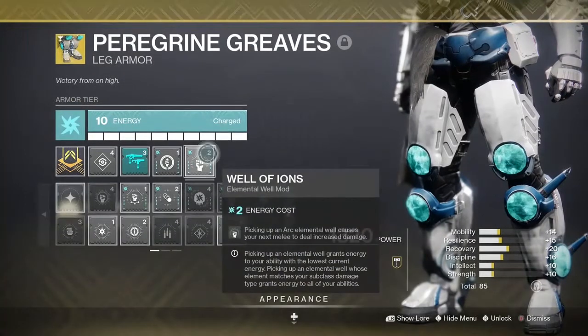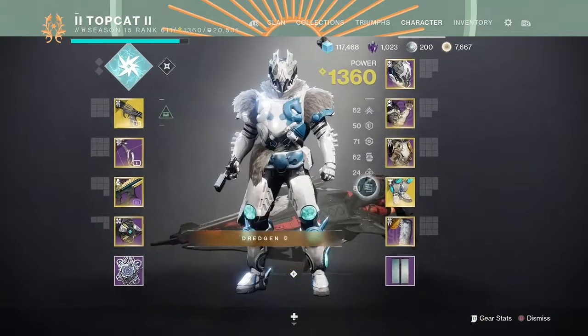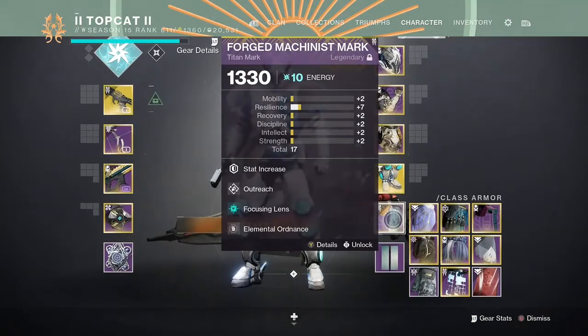We're going to be running the top tree Arc Titan. Picking up Arc Elemental Wells is going to give us increased melee damage - that is going to work with the Peregrine Greaves and make them significantly stronger. Focusing Lens is going to make our Arc abilities do more when affected by Stasis.